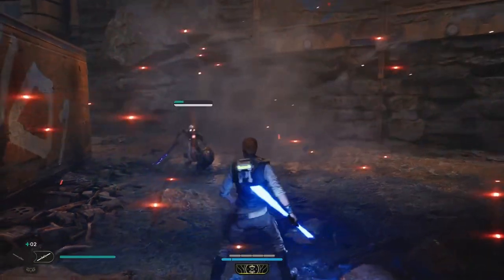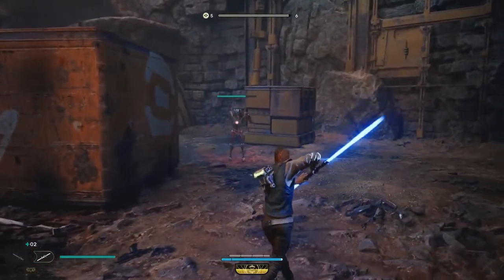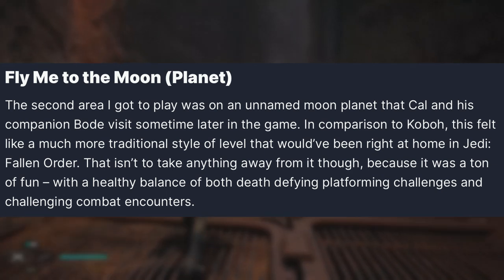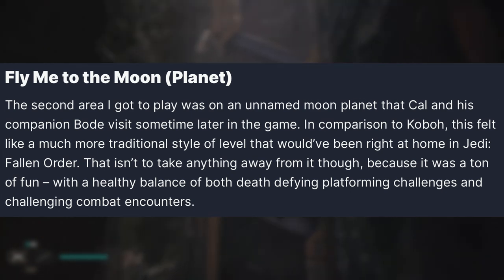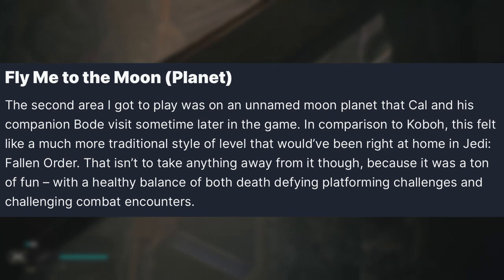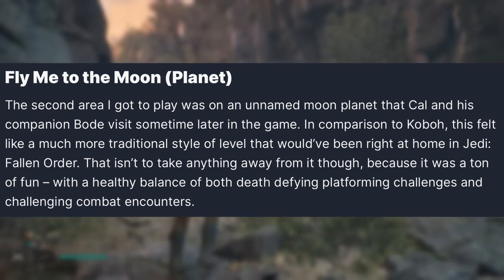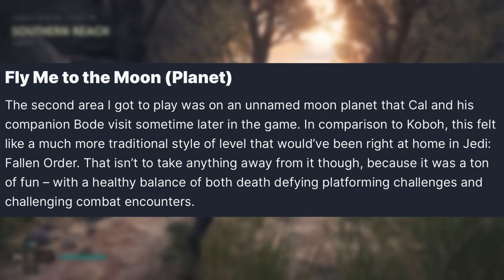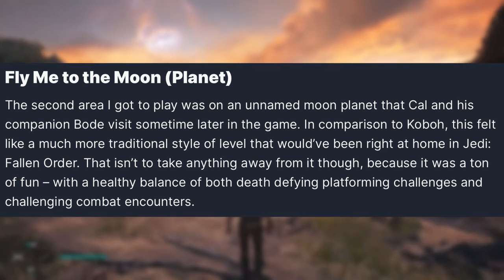The preview also covers that mysterious, partially shattered moon orbiting Koboh that we've seen in marketing materials. It remains unnamed, and Cal visits it with his companion Bode sometime later in the game. In comparison to Koboh, it felt like a much more traditional level that would have been right at home in Jedi Fallen Order — not as open world. This raises the question of which formula the other planets will follow: traditional linear design or Koboh's open-world approach.